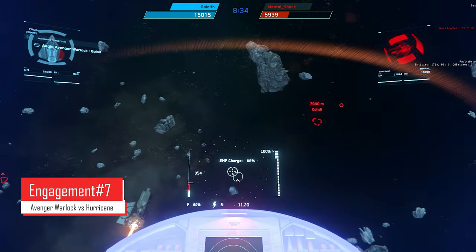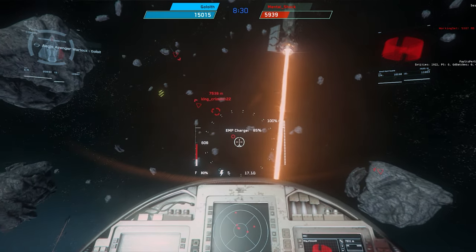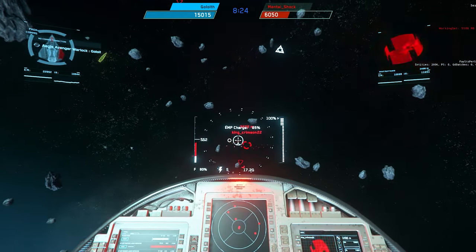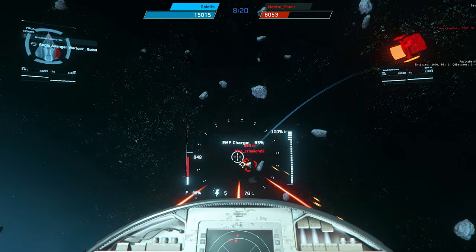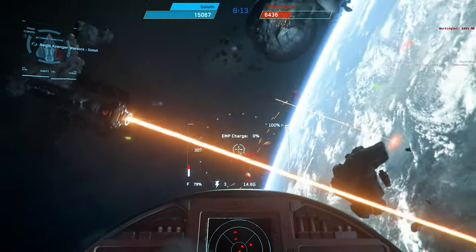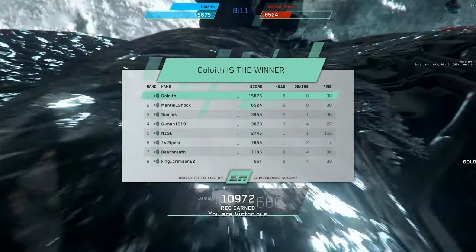Switching back to the laser repeater build, I've got one more kill to win the match. There's a Hurricane I've locked up — these are very easy targets to hit, they're not that agile, and currently turrets aren't really that good if it's not slaved. I've got plenty of missiles coming at me, I take a few, and I'm just pushing in to lay damage. I'm rolling and strafing in the direction of the pip to mitigate it — and I get the win.